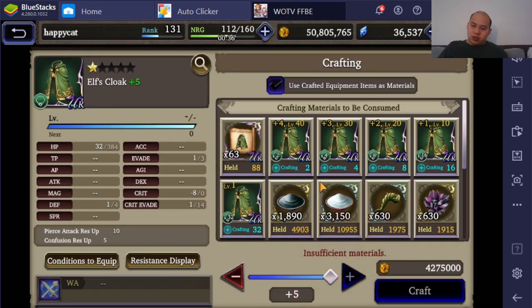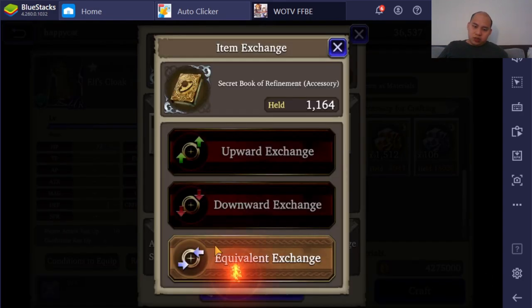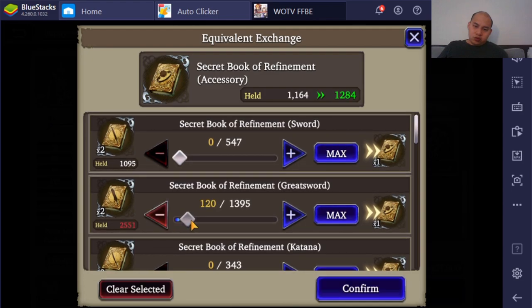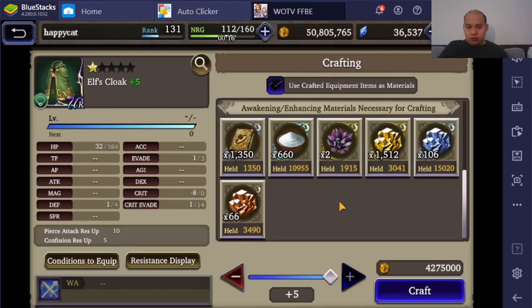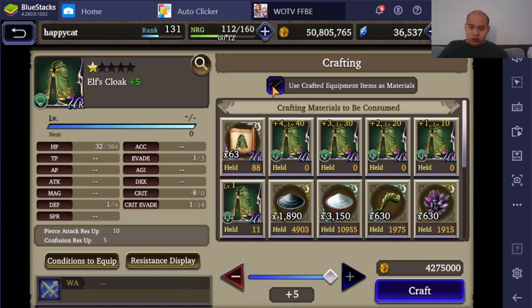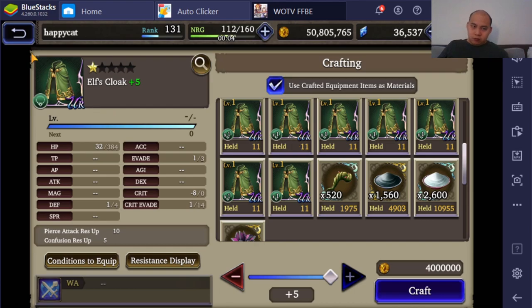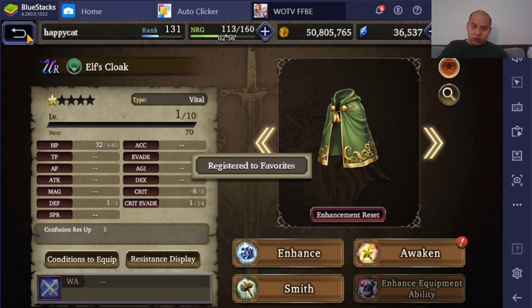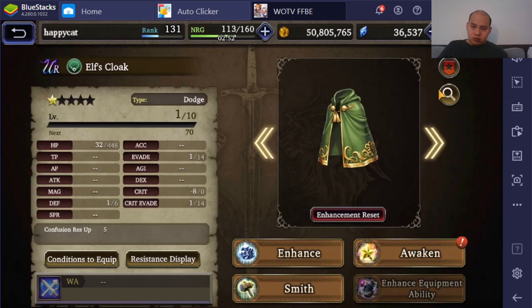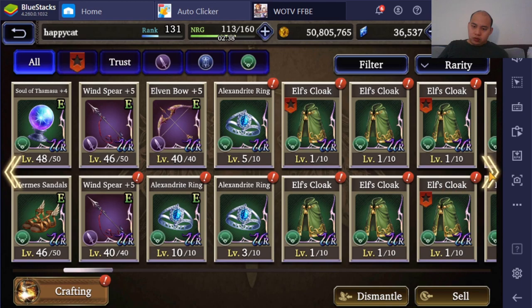So here we go — we are going to make a plus 5. I need 30. I think what I gotta do is hit these as favorite so they won't show up as fodder. 1, 1, 2, 2, 3. Okay, so these 3 have been flagged as favorites.